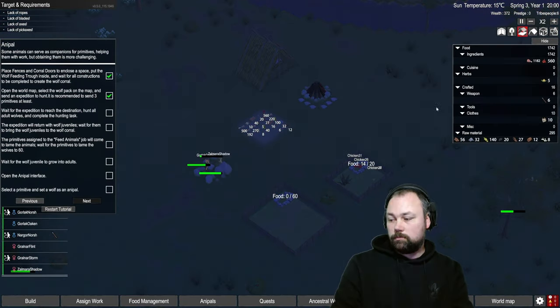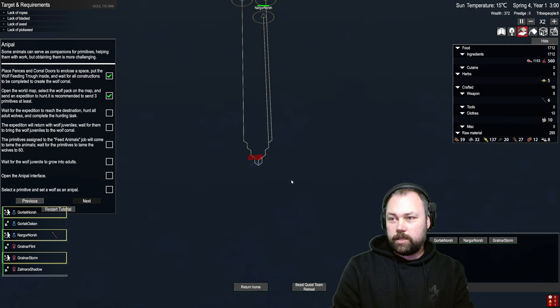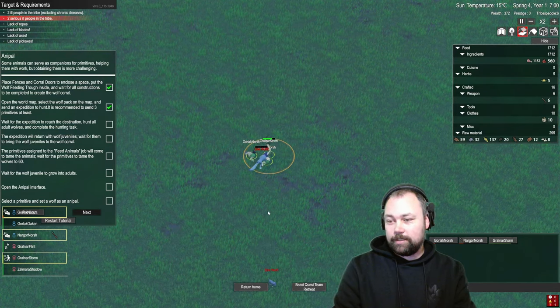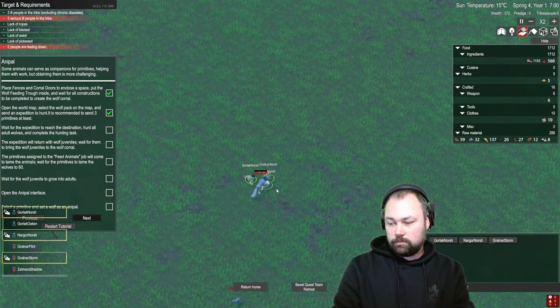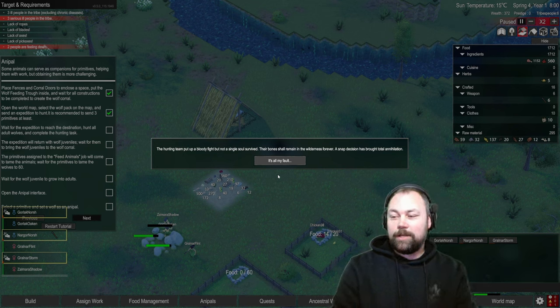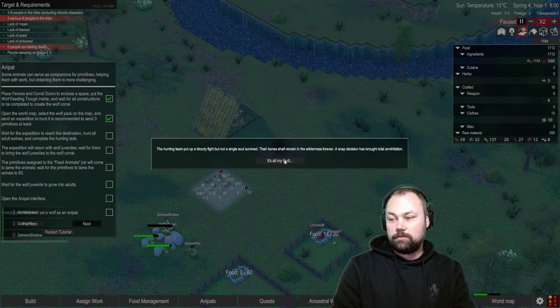What happens when they get there? We want to hunt the adult and take the kid. Oh no, somebody's hurt. Get him! Why don't you have a spear? The hunting team put up a bloody fight but not a single soul survived — their bones shall remain in the wilderness forever. A snap decision has brought total annihilation — it's all my fault. Okay, let's reset the tutorial.